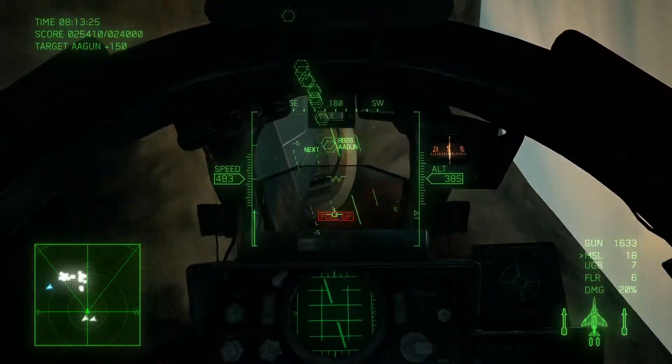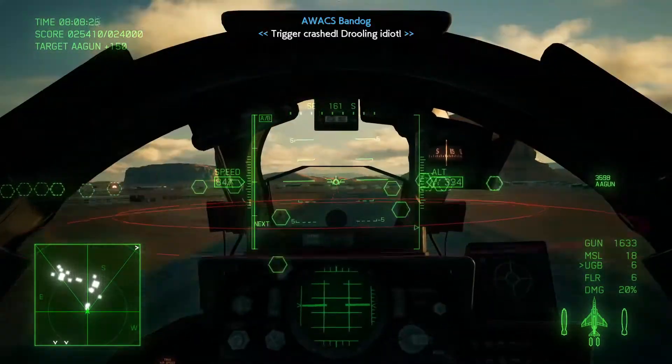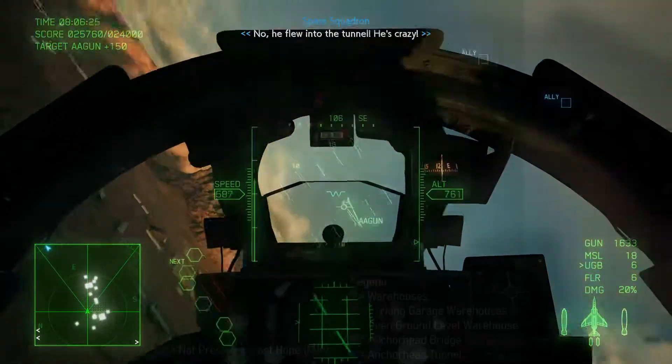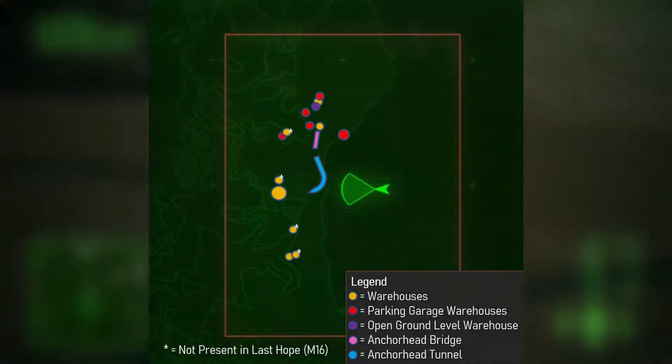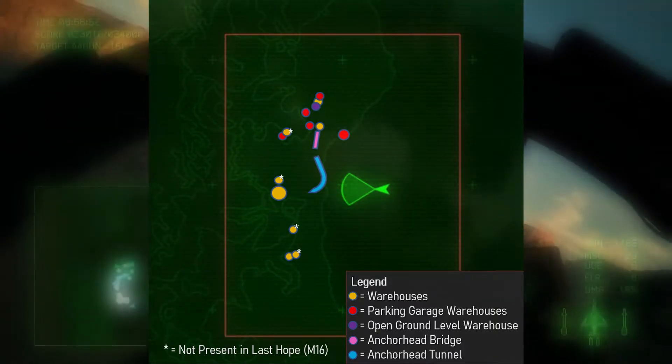When it comes to tunnel run opportunities across the entirety of the Ace Combat series, I believe that Anchorhead Bay in Ace Combat 7 has the most opportunities. Take a look at this map I made of all the potential tunnel run locations in Anchorhead Bay.